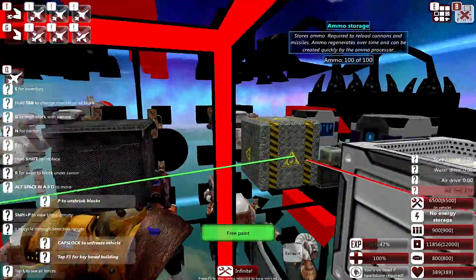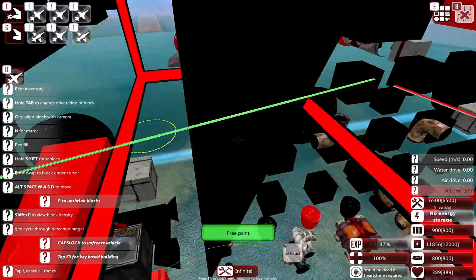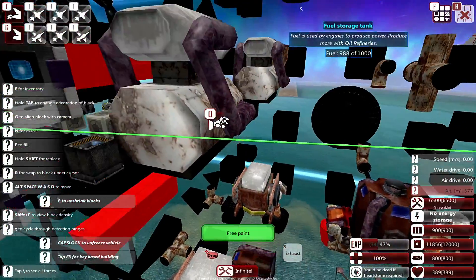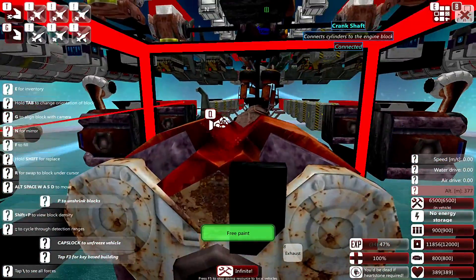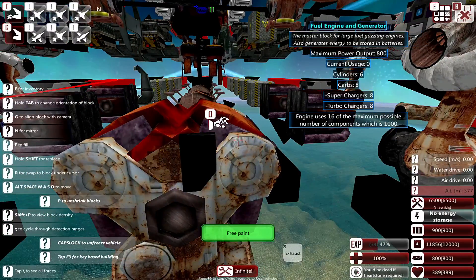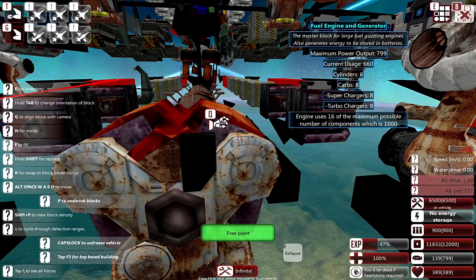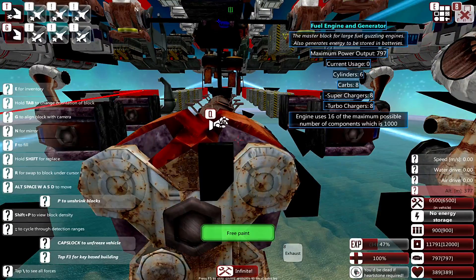We've got a bit of ammo running straight down here, and fuel kind of just stashed in here for the moment. It needs a little bit more put into it, but it's fine — we can get around to that eventually. We're back to fuel-based engines. We'll run through building this in the construction episode, but for the moment all I've got is a fairly simple setup: only six cylinders, eight carbs, eight superchargers, and eight turbochargers. The idea behind this is whether it's just chilling out and slightly running it's fuel efficient, and when you do take it up to higher revs it's not eating through as much fuel. It is much more efficient than it otherwise would have been.